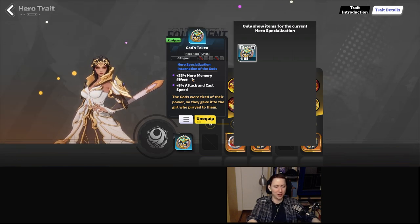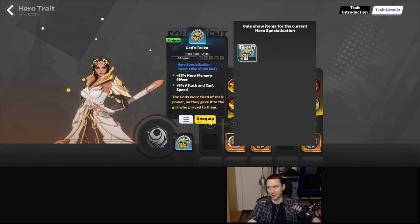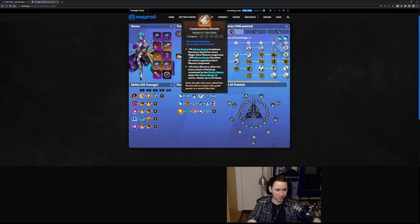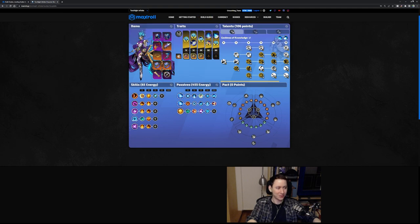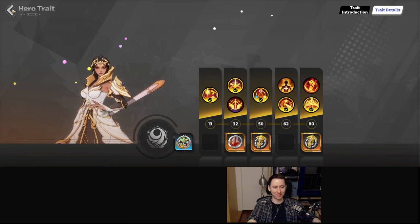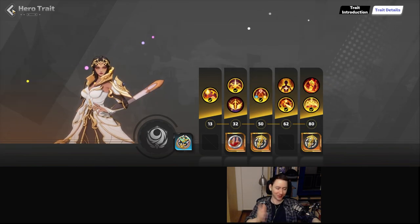If you have the unique hero trait, the hero relic Compulsory Divinity is going to be an extra 100%. However, this is extremely expensive right now and I wasn't able to pick it up yet, but if you have the money and you're a high spender, you can go ahead and buy that.